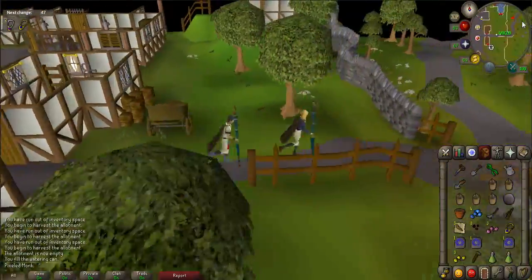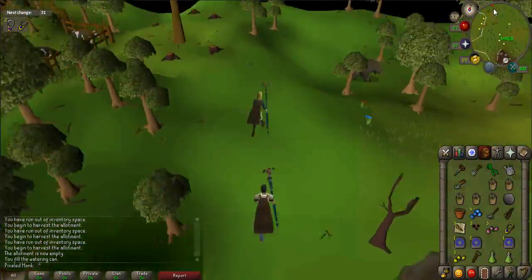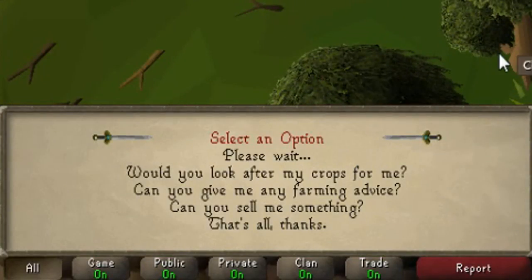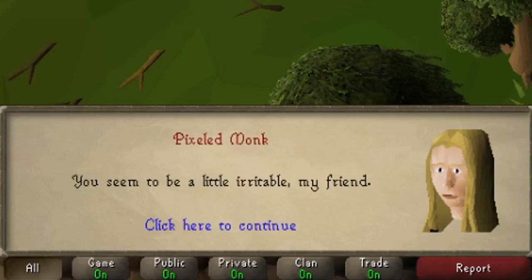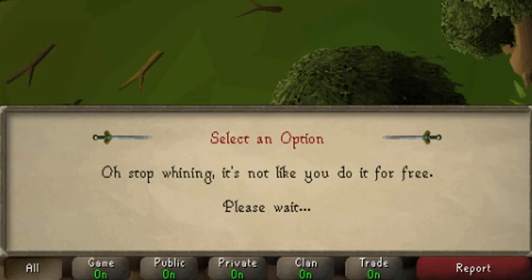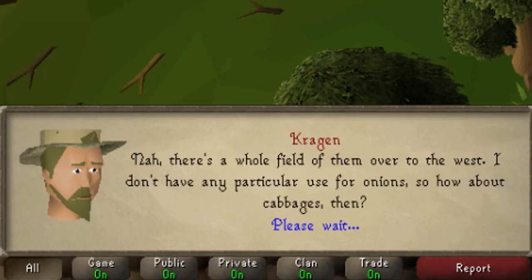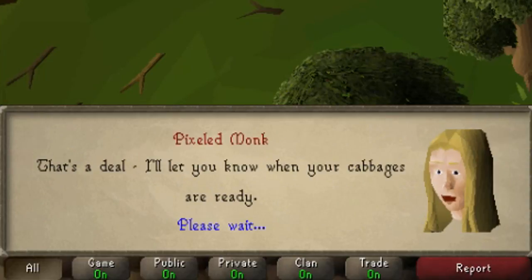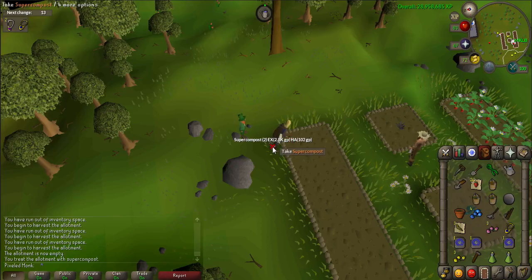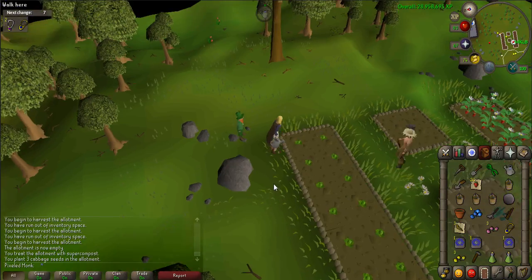Now you need to go to the patch located north of Ardougne. Talk to Cragen and say, 'Do you have any snowdrop seeds to spare?' Use the charm option five times on him until he asks you to grow cabbages, then choose 'That's a deal, I'll let you know when the cabbages are ready.' Use Super Compost on the allotment patch, then plant the cabbages and water them. Cabbages take about 35 minutes to fully grow, but to prevent disease you must water them at every turn.